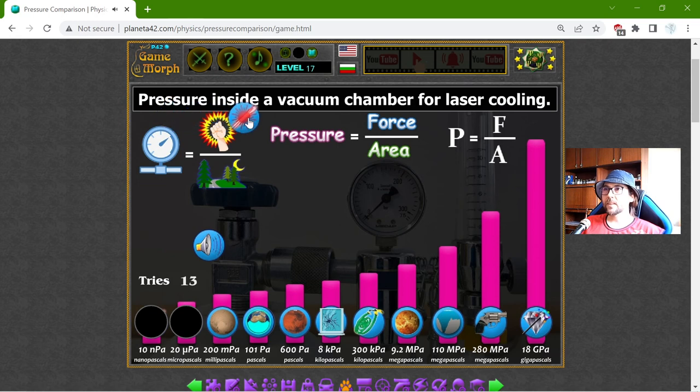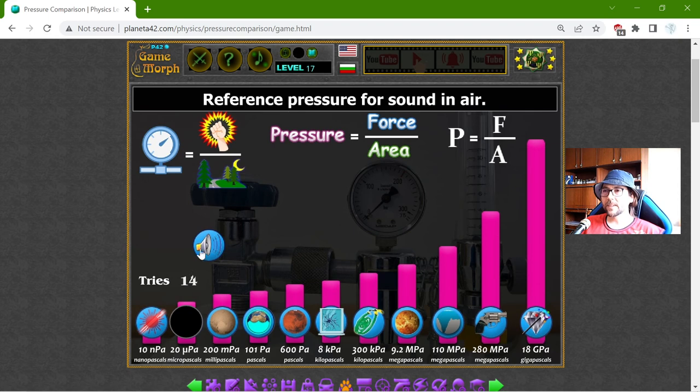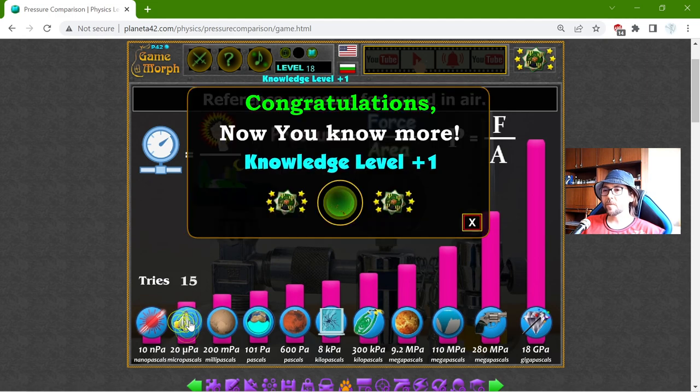And finally, two low-pressure objects: the pressure inside a vacuum chamber for laser cooling should be the least pressured at 10 nanopascals, and the reference pressure for sound in air is 20 micropascals.